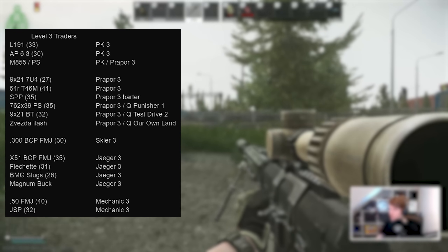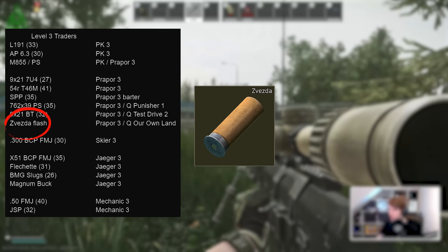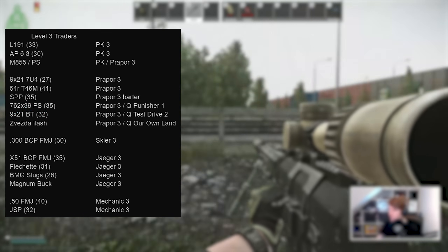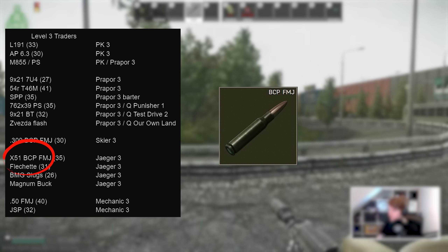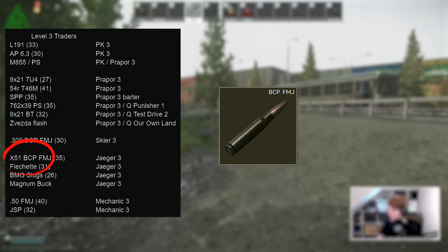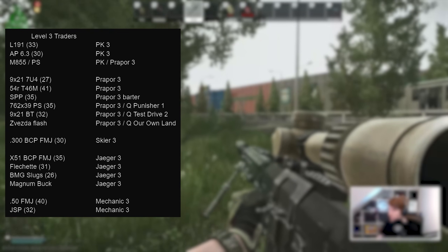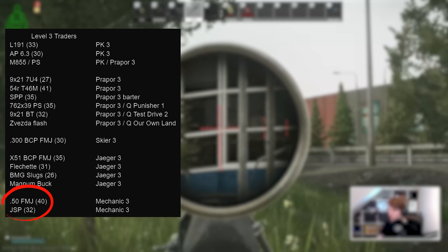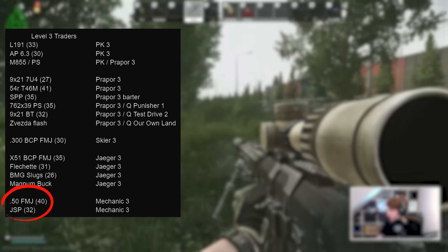One interesting one not on the flea is the Zvezda Flash purchase on Prapor 3 if you're a Bear, but you need to complete Our Own Land first. This is useful for doing the kill PMCs while they're flashed quest — the USEC equivalent is on Peacekeeper 4, so it's a bit easier to get as a Bear. All Skier has at level 3 is 300 Blackout BCP FMJ, but Jaeger has a couple of good ones including BCP FMJ for 7.62 NATO, which is marked up because of issues with M80 access. You can also get flechette for point-blank armour destruction, BMG slugs for long range plinking, or magnum buck for roll-the-dice headshots and leg meta.